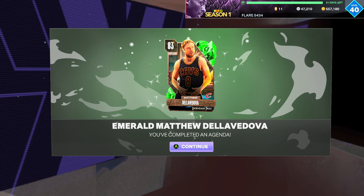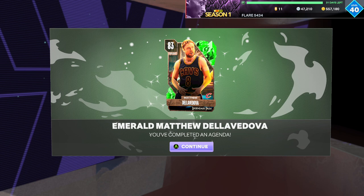The opponent quit — okay, that's all I really need out of the gameplay anyways. That's Matthew Delevadova for you — all defense, great passer, no real offensive side. And Byron Scott is just a pure shooter, sit in the corner and shoot. I'm excited for tomorrow's cards and I'll put gameplays on those tomorrow as well. I'll see you guys in the next one — bye!